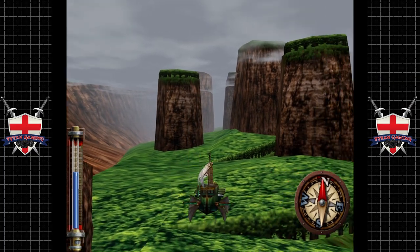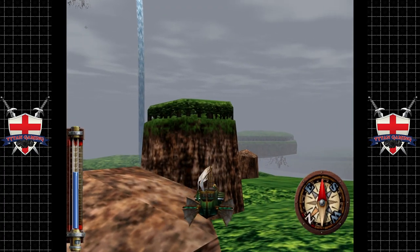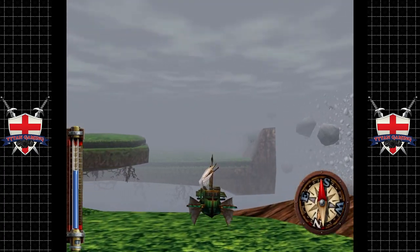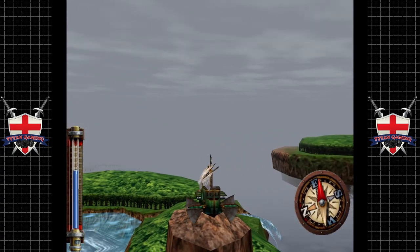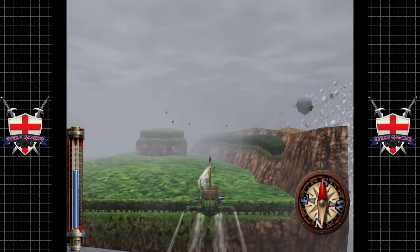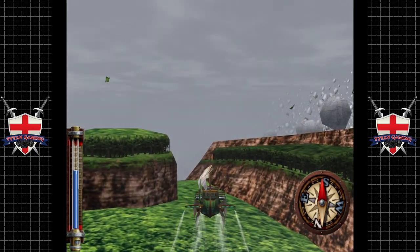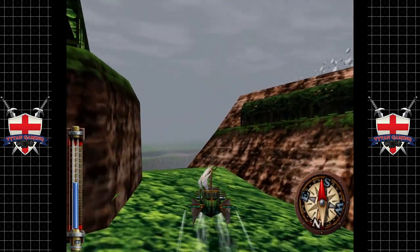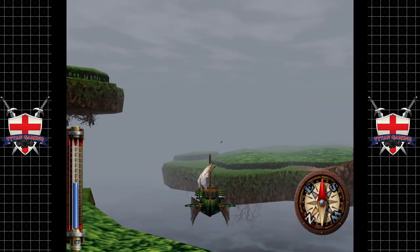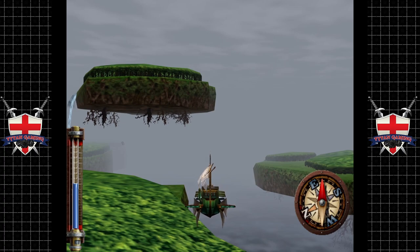Hey guys and welcome back to Skies of Arcadia. When we last left off we were looking for things. Now I think we are actually in the wrong area because we've got some discoveries to make. We've just taken out the Chameleon which was a good time. But there's still a couple of discoveries around here. I was in the right area, I just wasn't in exactly the right spot.